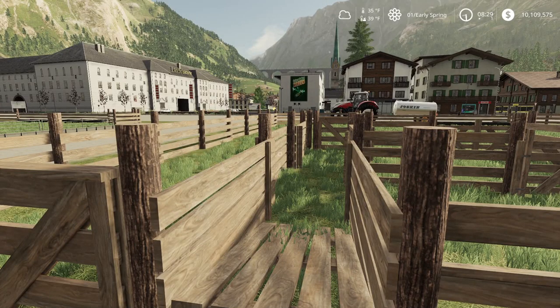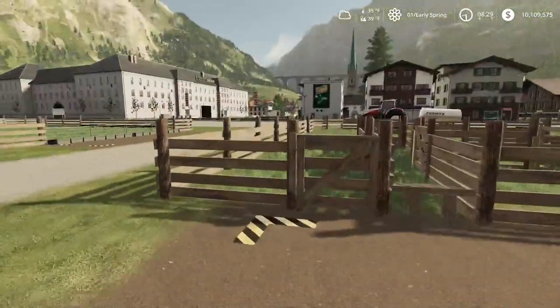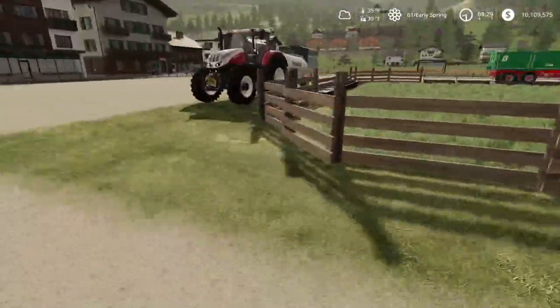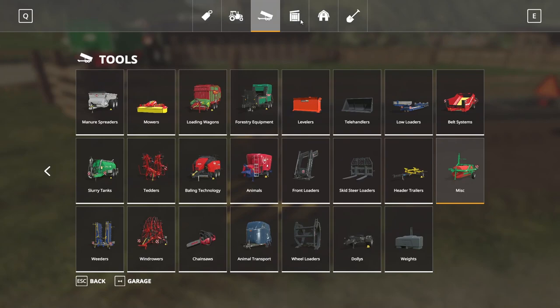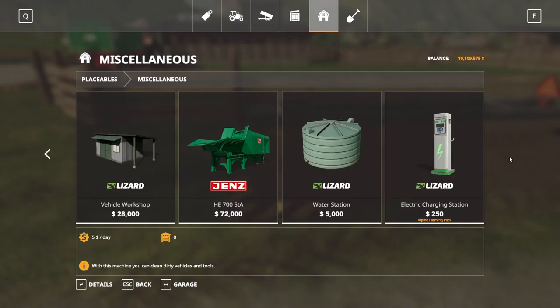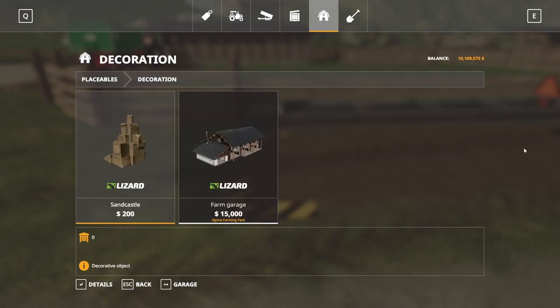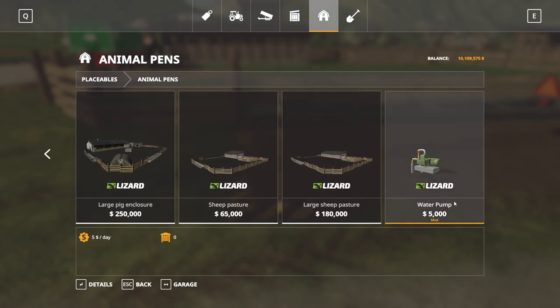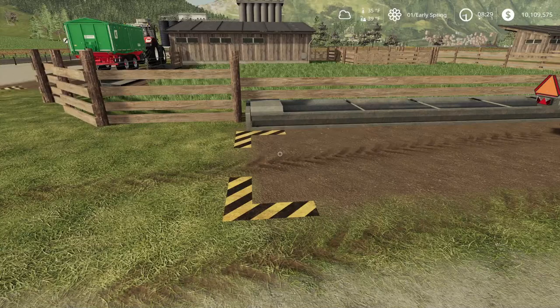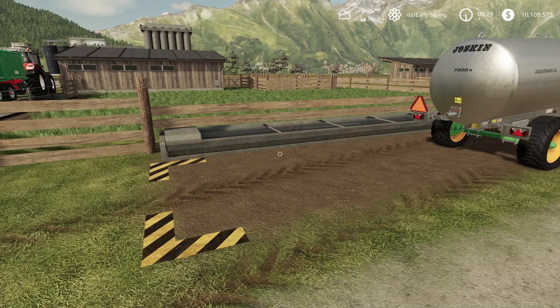Wool is only produced during spring. They do require water and regular feed. Over here we have a water trough. In seasons there is a placeable water pump — you can find it in animal pens — and it costs 5,000 to buy. It does charge you for the water, but it'll keep the water level at 15% of what's required for the animals, so if you don't want to worry about it, that might be a good way to go.